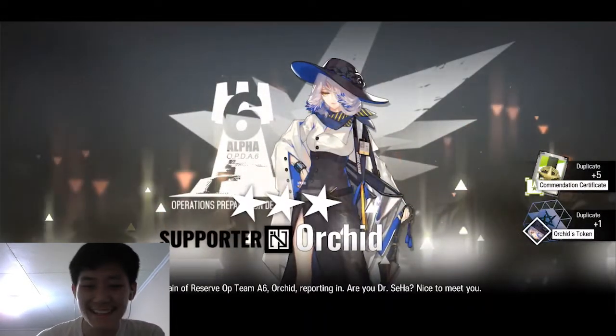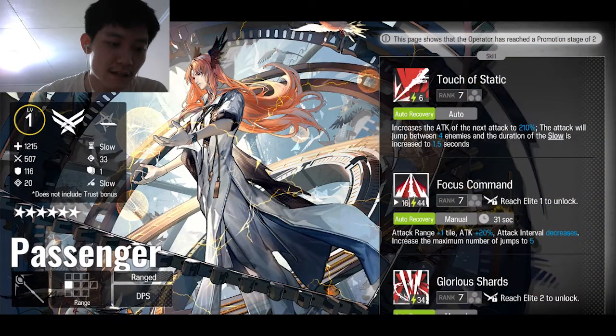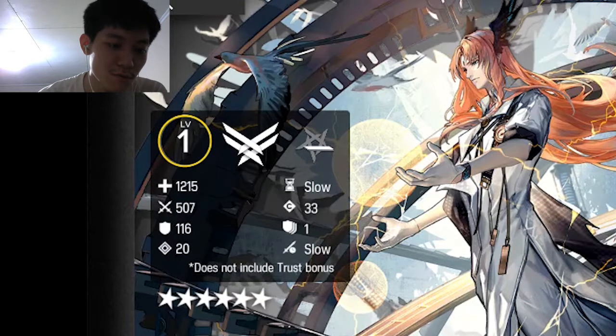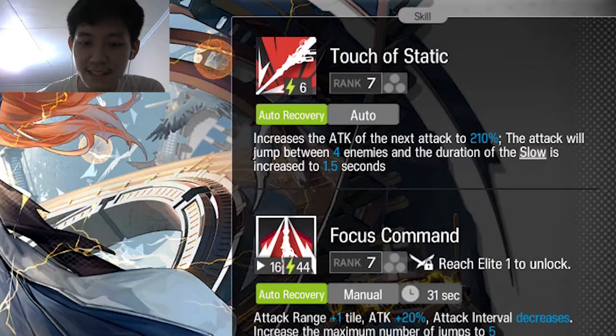Nah kalau kita lihat lagi, Passenger itu tipenya tipe caster, deployment-nya slow. Range-nya jauh juga, lumayan. Untuk skill 1-nya ini, increase attack dari next attack to 10%, dan attack akan jump between 4 enemies. Duration of the slow is 1.5 second.